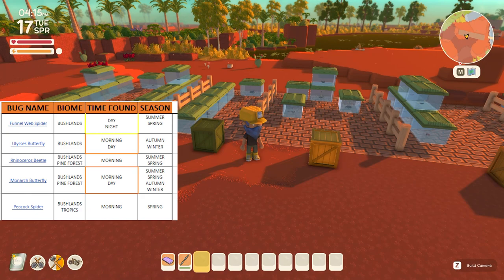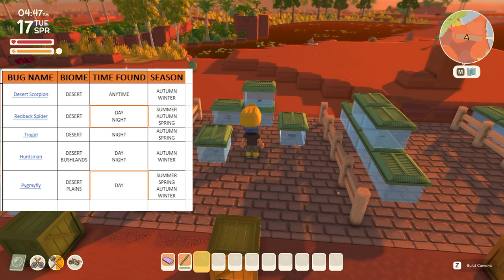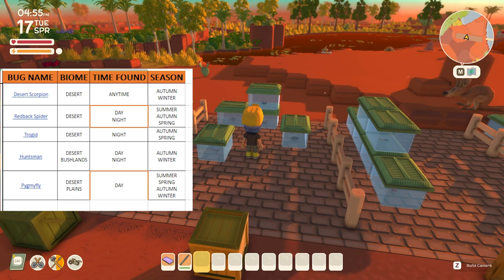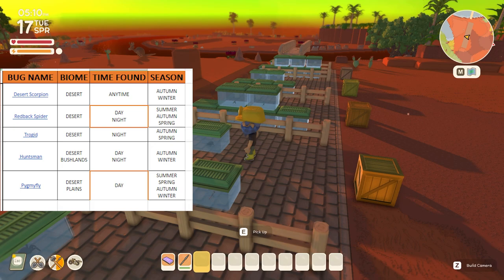Now we're going to cover the desert biome, which is probably the most difficult to complete. The desert scorpion can be found day or night in autumn or winter. The red-black spider can be found day or night in summer, autumn, or spring. The huntsman spider can be found day or night in autumn and winter. The pygmy fly is the only desert bug found solely during the day and can be found in any season. The trogid is the only one found solely at night and can be found in autumn and spring.